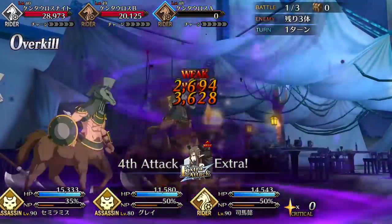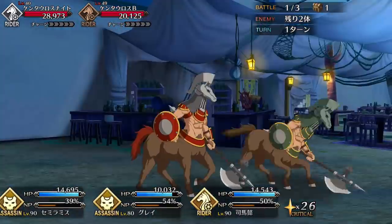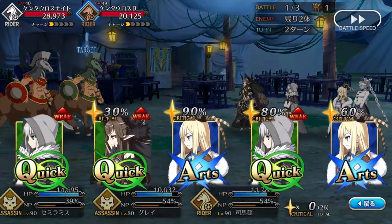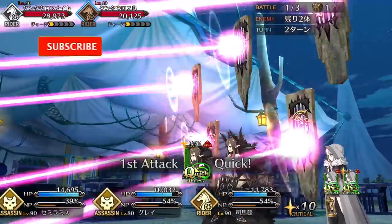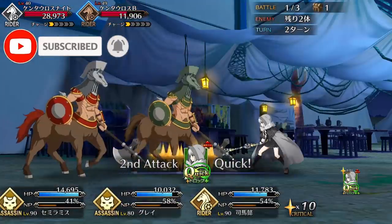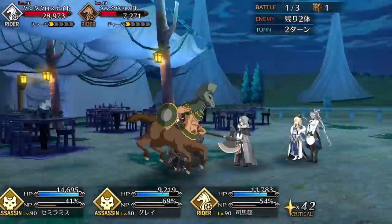We'll be examining her stats and skills, as well as going over pointers on how you utilize her effectively, and an overall grade comparing her to how she stacks up to the other 4-star servants. If your first instinct after seeing Gray is to shower her in headpats, feel free to express that love by hitting the like button, subscribing, and ringing the bell so you can catch all of these servant spotlights as they go up. But for now, on to Gray's stats.